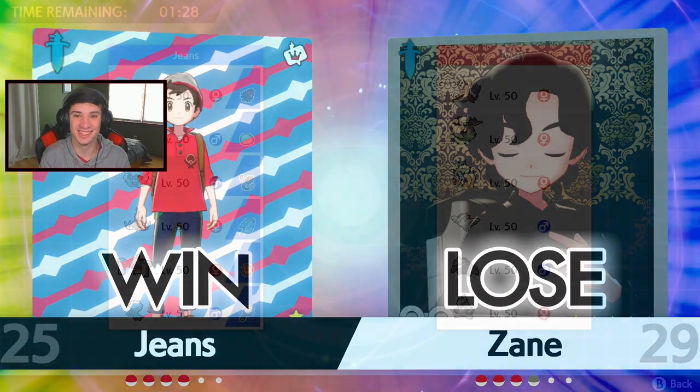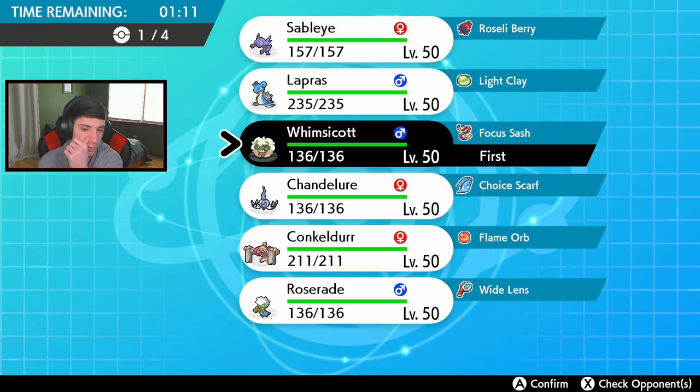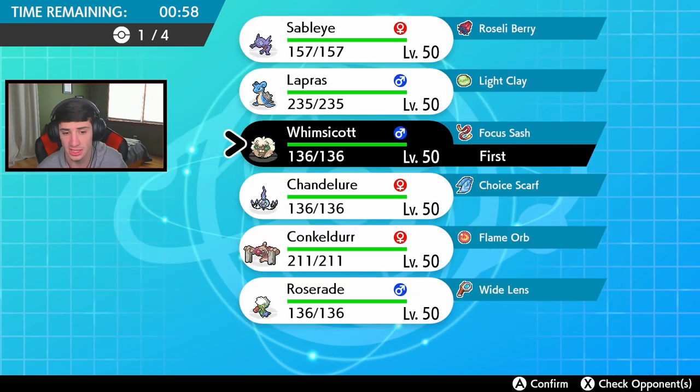Coming off that strong first match, I'm ready for this next one. This guy has Milotic, Dragapult, Gyarados, Excadrill, and Rotom. That team's looking pretty strong. I think I've got to go tailwind setter for sure, so tailwind into Lapras. I could go Lapras turn one but I've got to watch out for that Hypnosis, so I actually might just go Roserade for turn one - or I can see Togekiss or the Rotom, put a Pokemon to sleep that way.